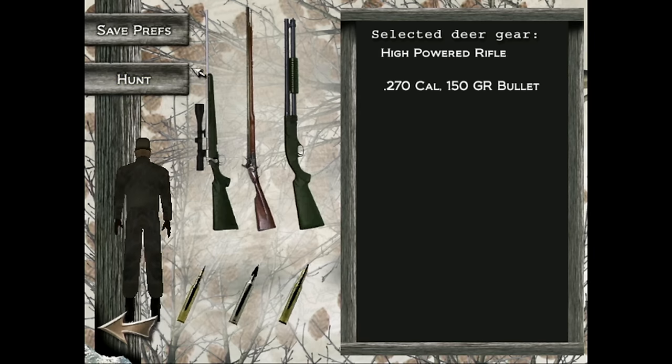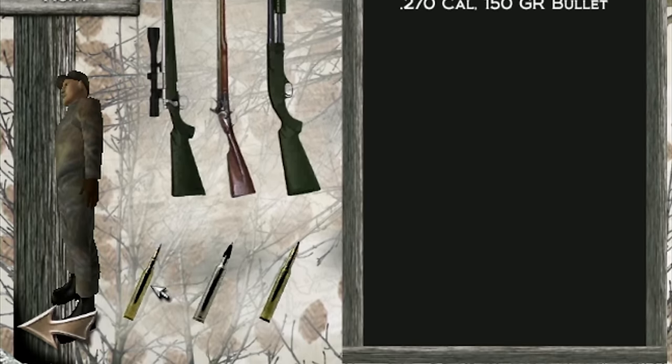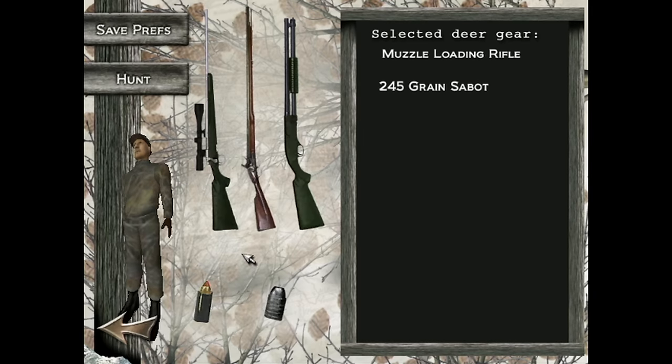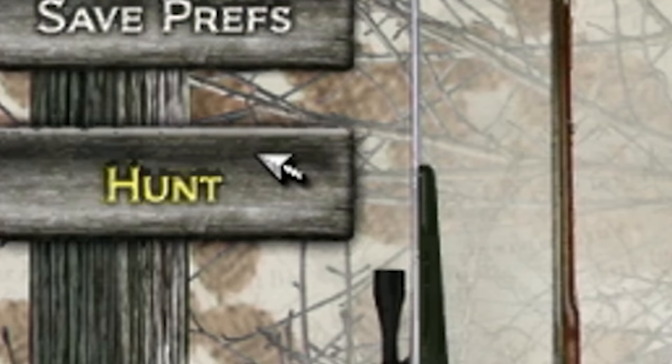We're pushed to a menu with a bunch of weapons and ammo to choose from. This menu has virtually no guide or information for what would be appropriate on this hunt. If you're like us and don't know about hunting, this isn't helpful. Look at all the dead space on the right — they could have easily filled that with gear descriptions and suggestions. We'll figure it out on our own then.